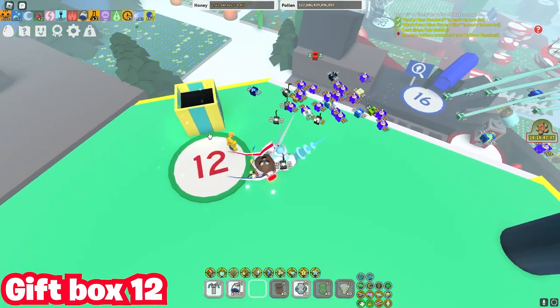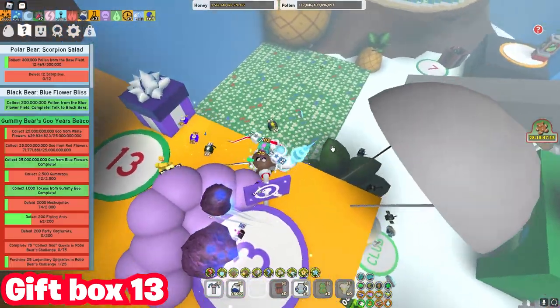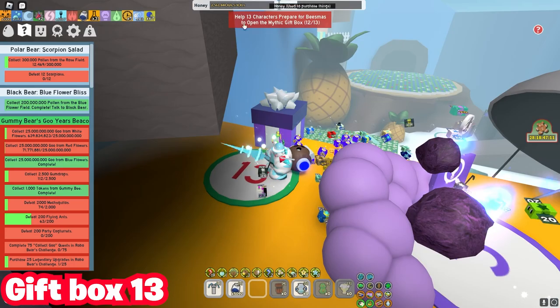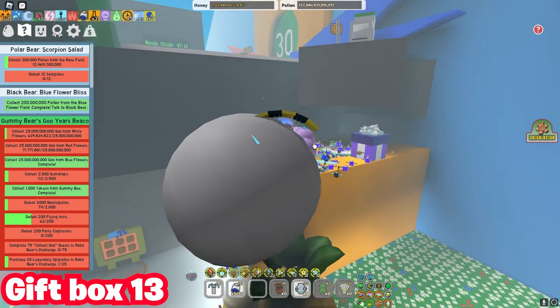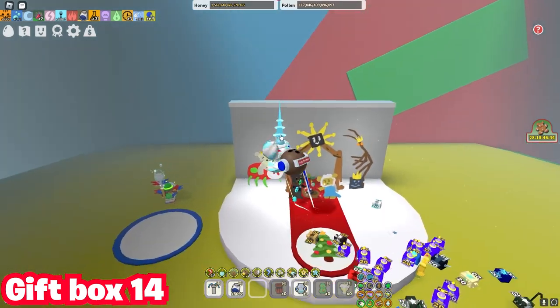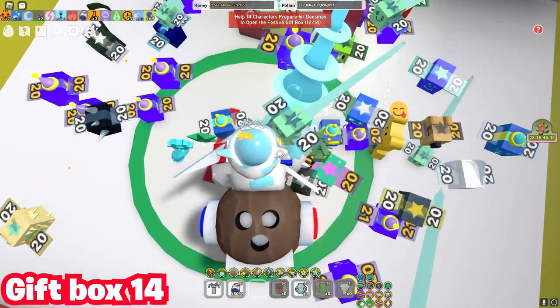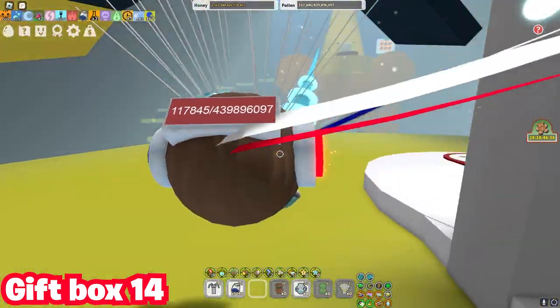The 13th gift box is above that wage shop — I don't even know what it's called. Number fourteen is behind the lidar over here. You just go here, press claim, and yeah, you get some nice rewards.